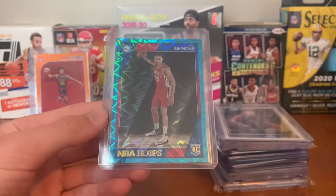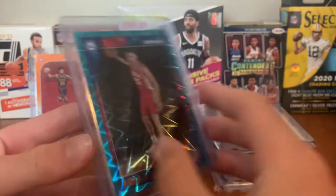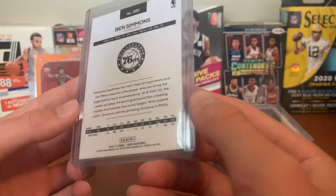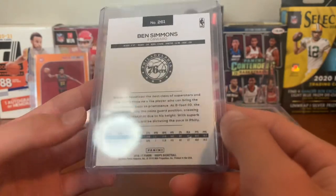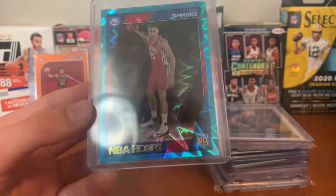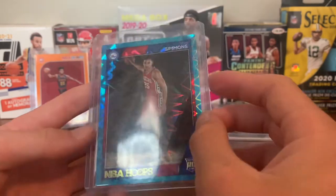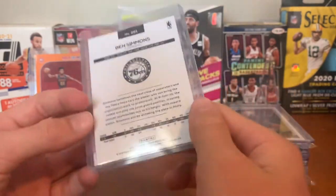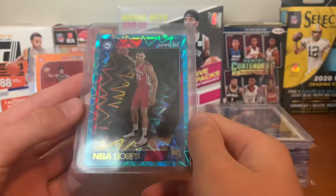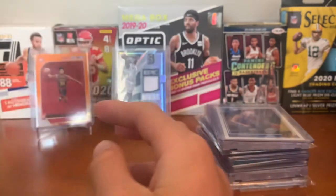For the Sixers, got a Tilt Explosion Ben Simmons rookie card from NBA Hoops. Technically his rookie year was his second year because he didn't play the first one — his true rookie card. I don't count the 2017-18 stuff. He shouldn't have won Rookie of the Year — that was for Donovan Mitchell. I'm so salty about that. But anyway, Tilt Explosion Ben Simmons right there.